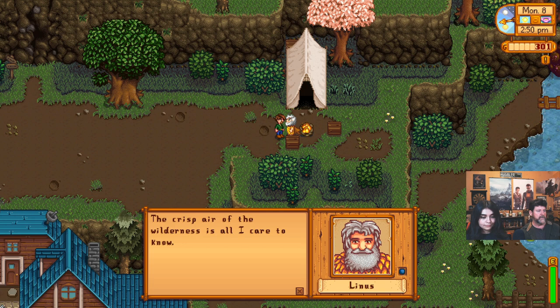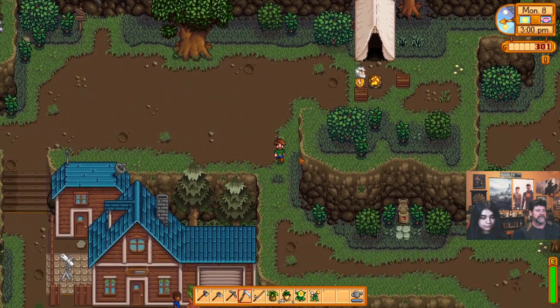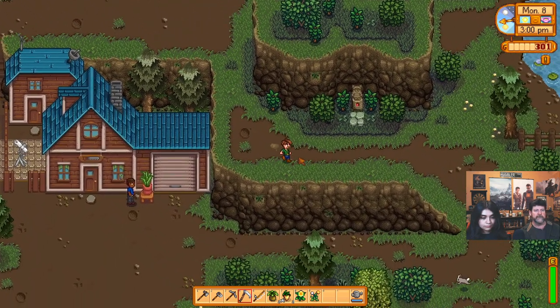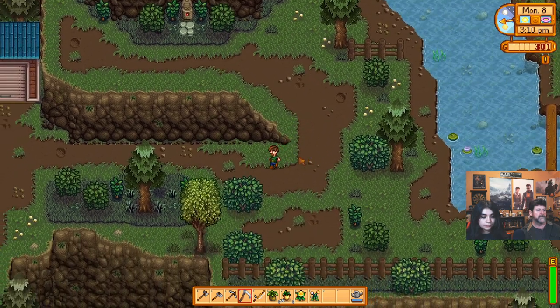There's Mr. Linus — we gotta always say hi to Linus. He doesn't have much of a life. 'The crisp air of the wilderness is all I care to know. I live out here by choice.' All right, so we're going to the community center the long way.